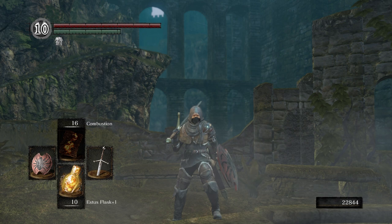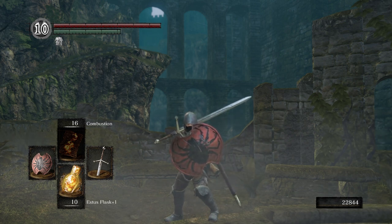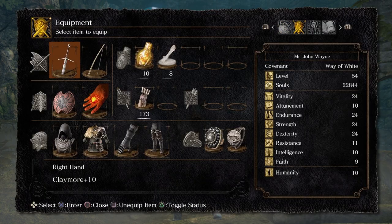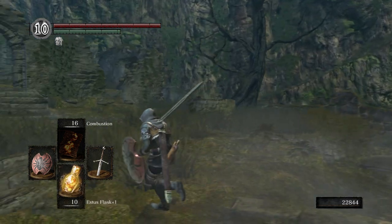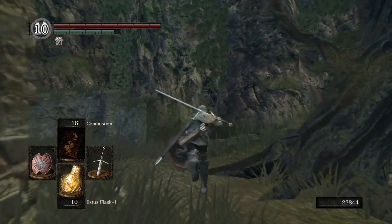Today we're going to be making our way down to Blighttown. Before we do, I want to show everybody we are wearing the spider shield. Eventually we are going to be putting on the rusted iron ring and trading out our wolf ring, but that'll be a little bit later into the episode. Without further ado, let's go ahead and start making our way to Blighttown.